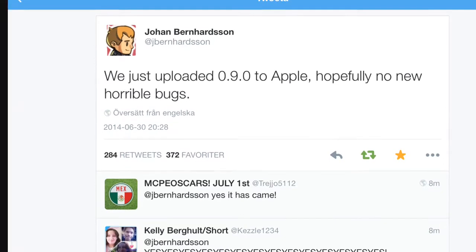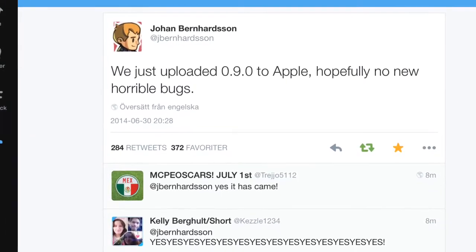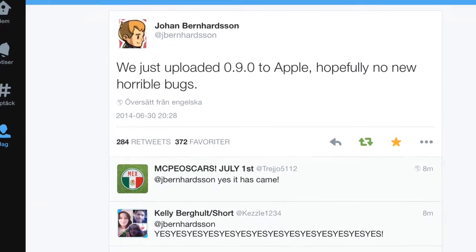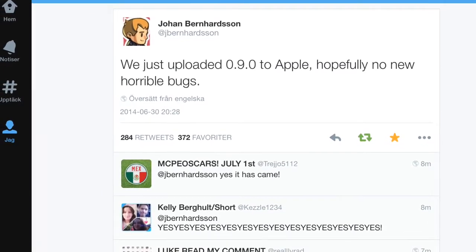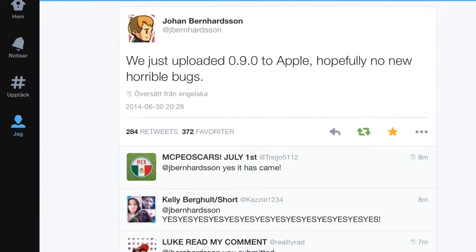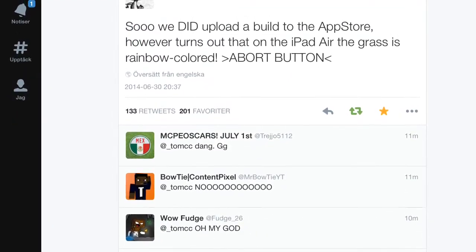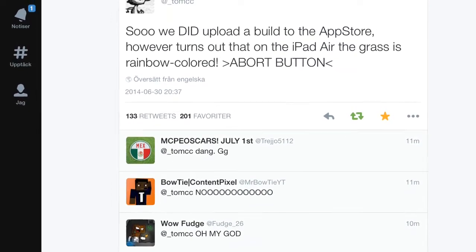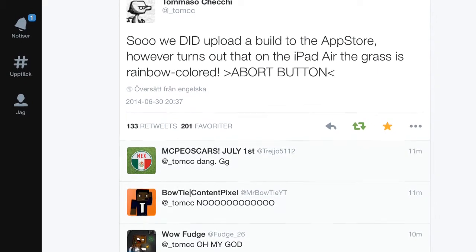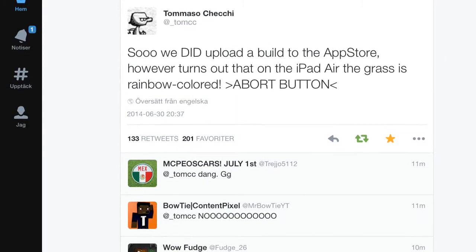And I'll show you that in the next picture. A couple of minutes ago, Tomaso tweeted out the terrible news. Why not go ahead and show you the picture. So we did upload a build to the App Store. However, it turns out that on the iPad Air, the grass is rainbow-colored. Abort button. So yeah, they kind of messed up.